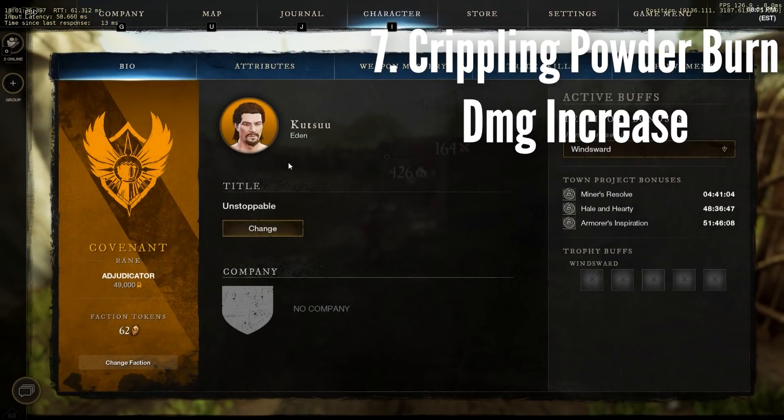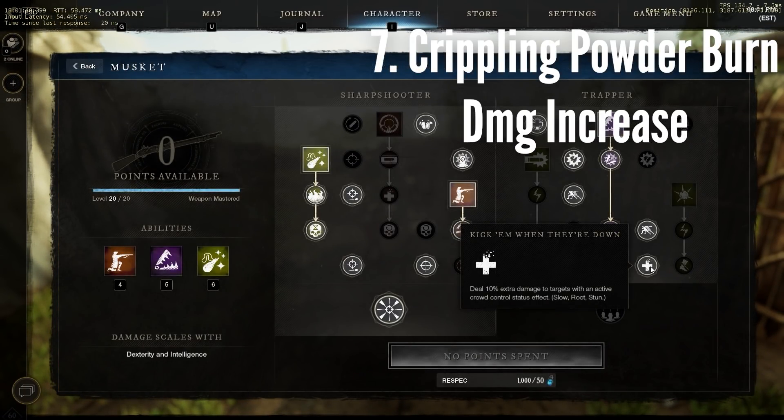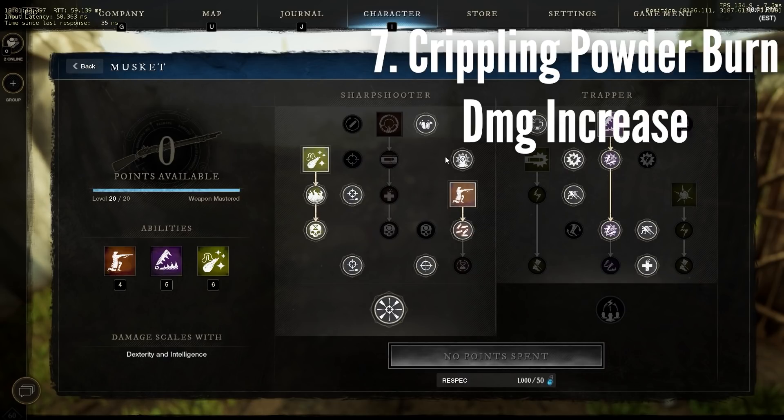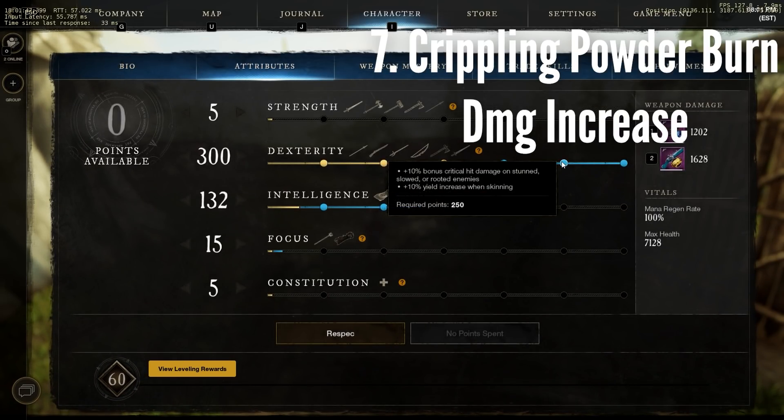Crippling powder burn isn't just a slow — it also increases your damage by activating passives. The kick-'em-while-they're-down passive in the musket tree adds 10% damage, and the 250 dex passive adds 10% crit damage.